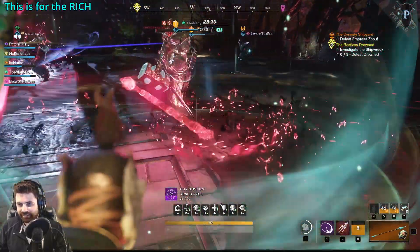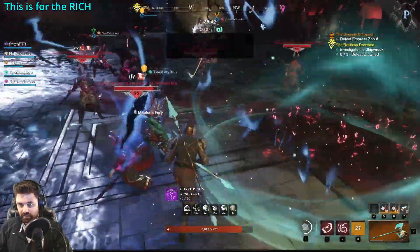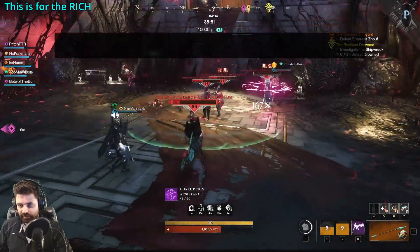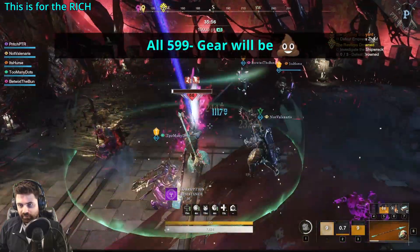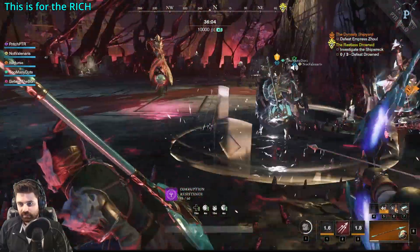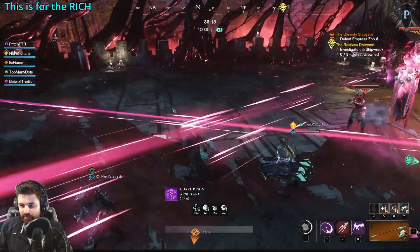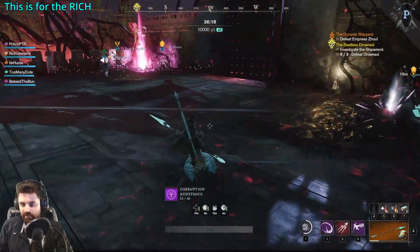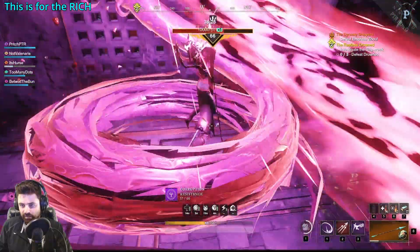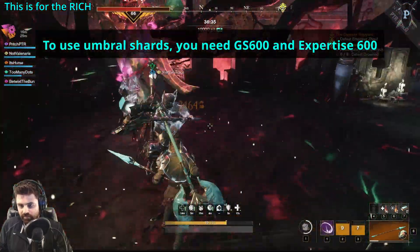Now for the part that has many players upset. On the PTR, you can only use Umbral Shards to increase the gear score of items that are already gear score 600, and there is no system in place to increase any item's gear score to 600. That means every amazing piece of gear at 599 and below is basically going to become obsolete — we won't be able to upgrade it to 625. Not only do you need amazing rolls on weapons, armor, and trinkets, but they all need to be gear score 600 amazing rolls. Additionally, your expertise also needs to be 600 for whatever slot you want to spend Umbral Shards on.